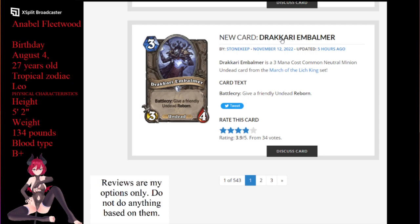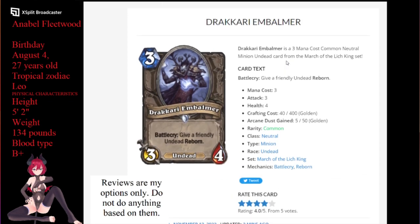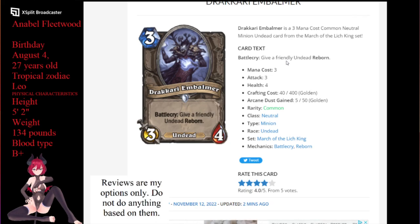Next up for us is going to be the Draconite Embalmer. Draconite Embalmer is a 3-mana 3/4. Battlecry: give a friendly undead reborn. Note to anybody who hasn't seen reborn in a long time — because it has been out of the game for a while — you cannot give reborn to something that already has reborn. So if a card has reborn and you play this down and it happens to be undead, it won't get double reborn and still won't have that one reborn counter on it. Other than that, this is just a general spider tank card — a spider tank with a slight upside.